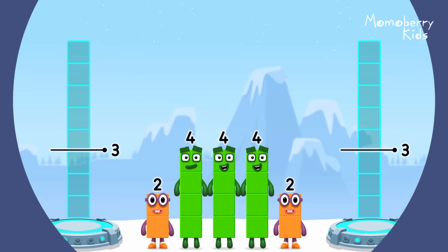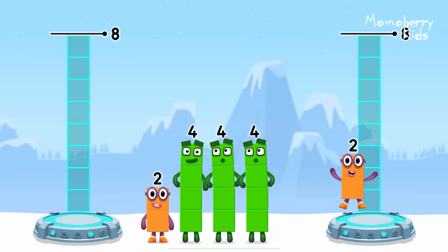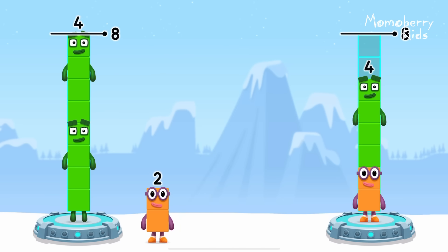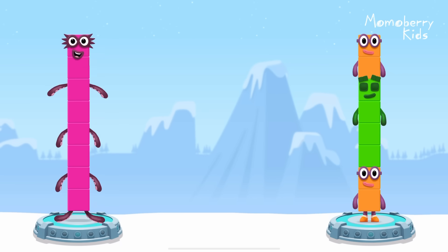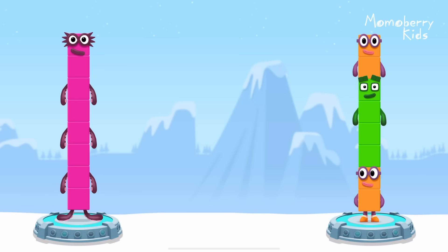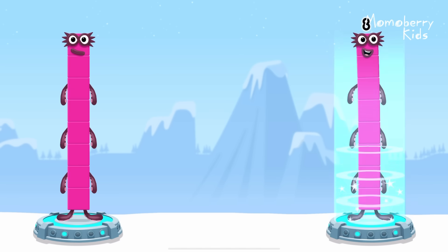Share the number blocks evenly to make two groups of 8. 2, 4, 4, 4, 2. You solved it! 4 plus 4 equals 8! 2 plus 4 plus 2 equals 8! 8 equals 8!